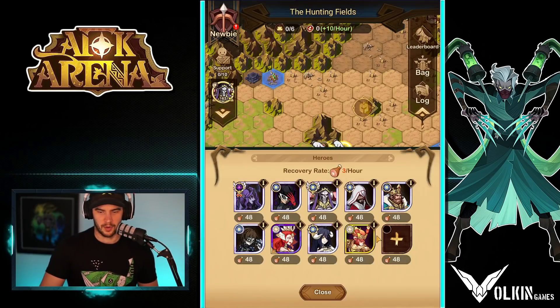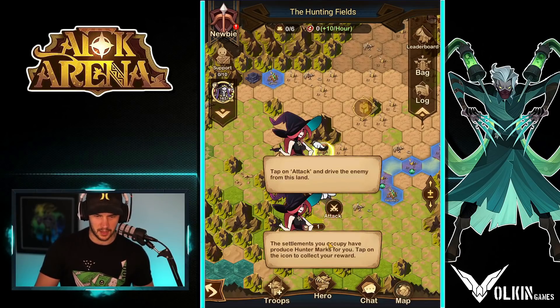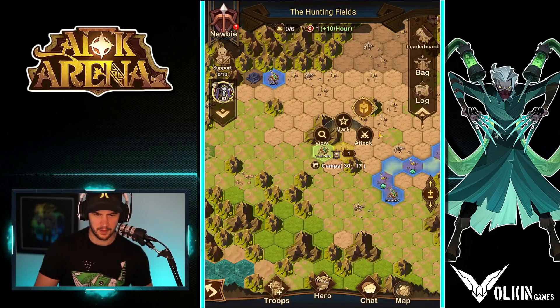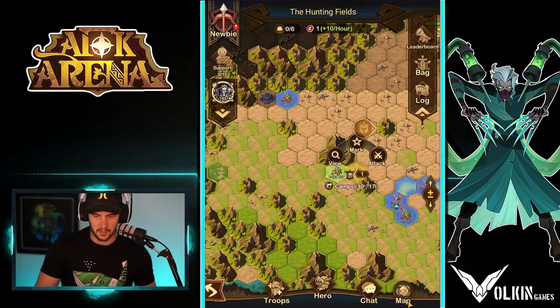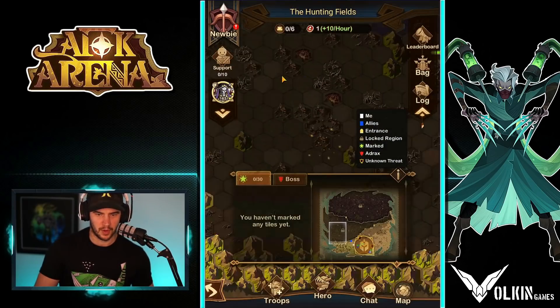We'll go for some lockout action there. Could have taken the floor but we didn't. So let's take a look — it's time for your troops. So let's click there. Looks like we've got another member there. Let's take a look at the map. And obviously we're working towards the top, so let's have a little browse through.